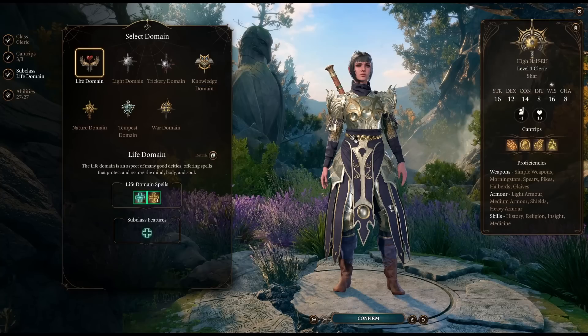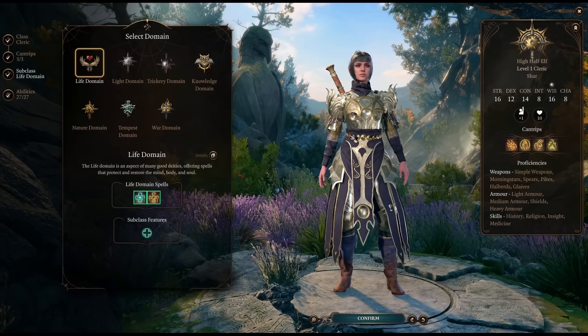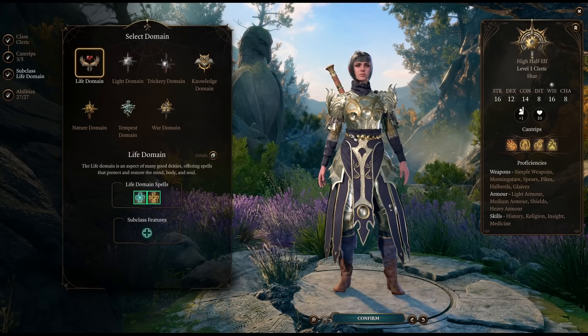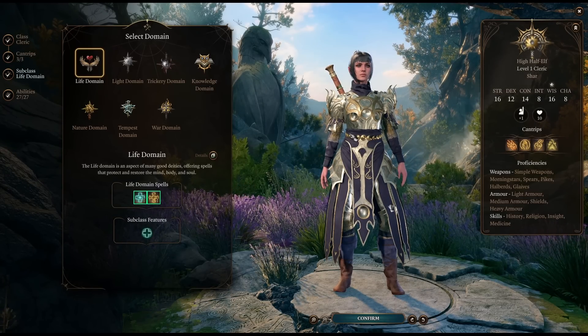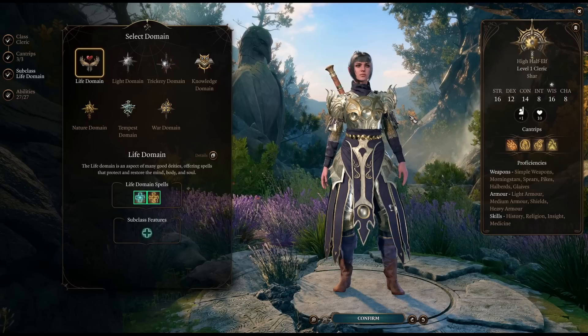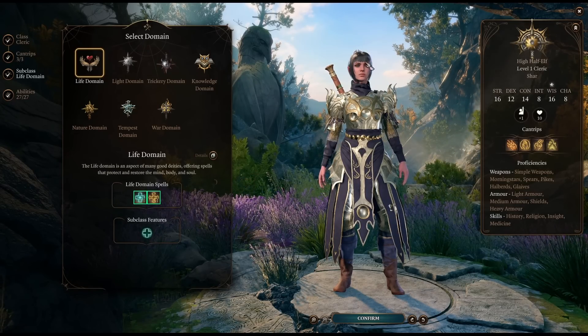In terms of domain spells, you're getting things like Lesser Restoration, Aid, Revivify, Beacon of Hope — mostly healing. You do get Guardian of Faith at level seven, and then Divine Strike as well. So there are a few offensive options, but really the Life Domain Cleric excels at healing and lots of support.